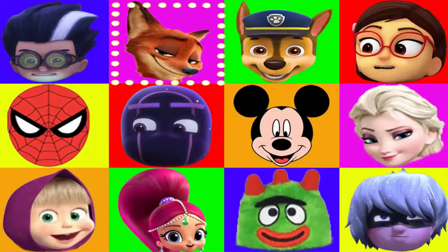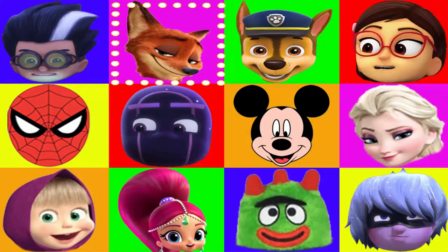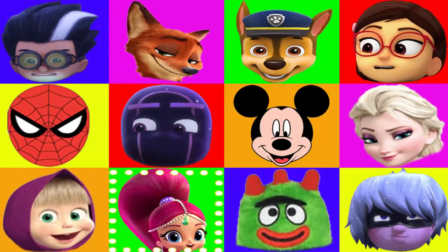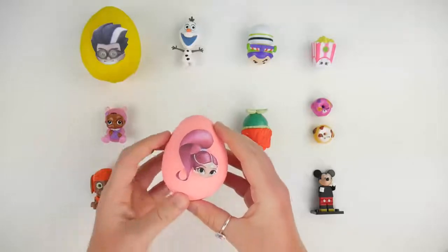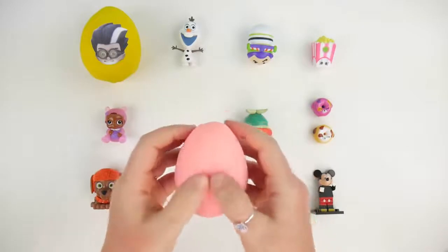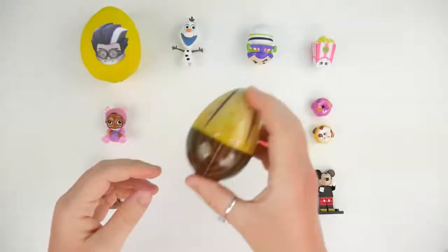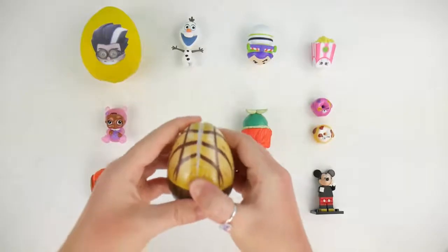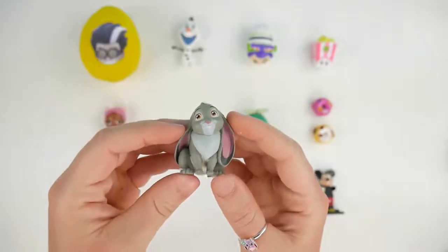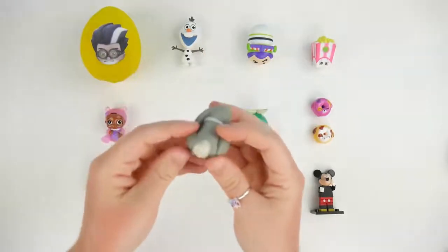Just two characters left and one is a villain. Which one will our lights land on? Those lights are moving fast. And stop. It's Shimmer. That means that we won the game! Let's see what's inside of Shimmer's egg. This is a pink play-doh egg. What's inside? It's Clover from Sophia the First. Clover is a rabbit. He has long ears and a fluffy white tail.